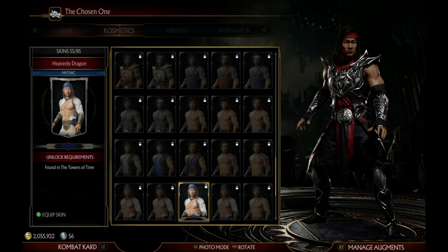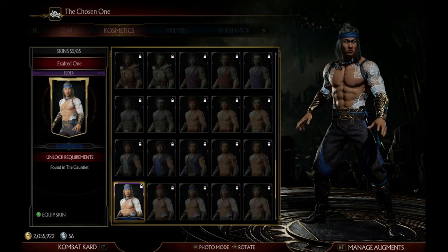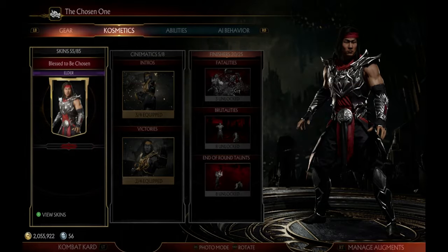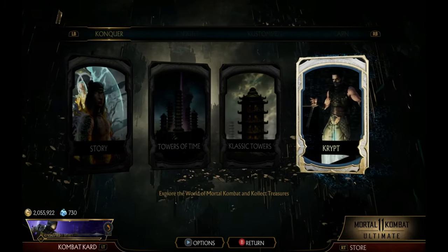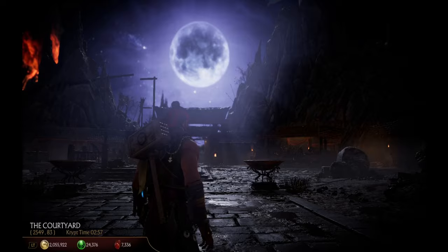You can find them in the Towers of Time, the Crypt, the Combat League, the Gauntlet Towers — there are actually many ways to unlock different skins. So right now I'm gonna go to the Crypt, which is basically the easiest place to get the skins.